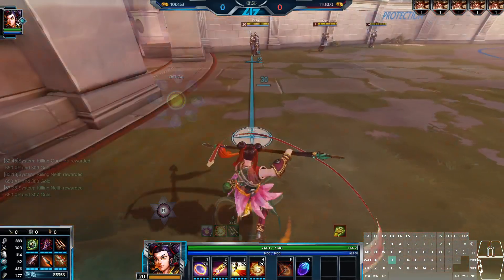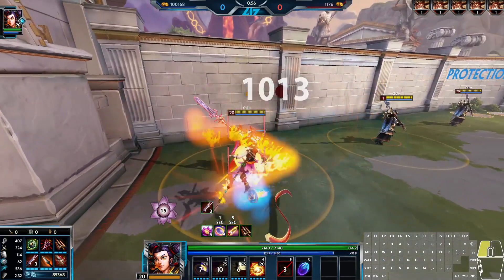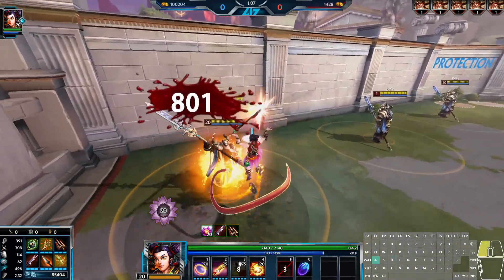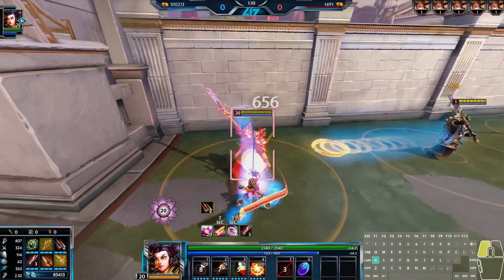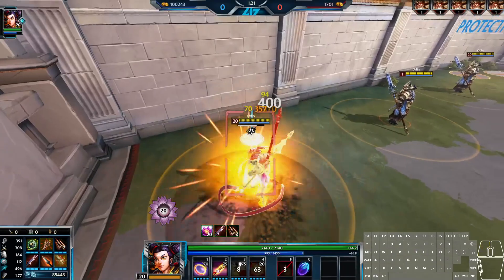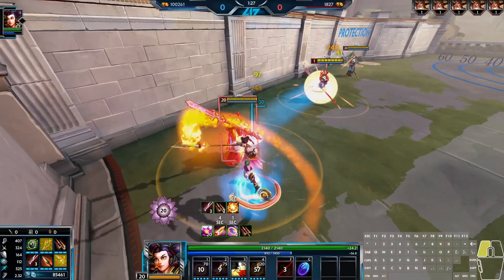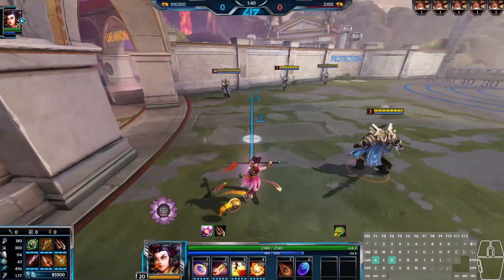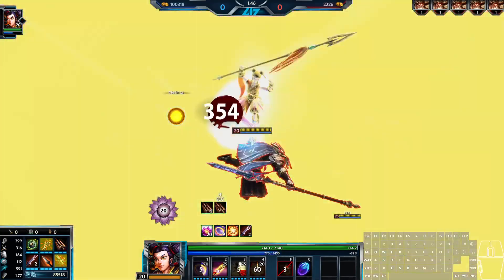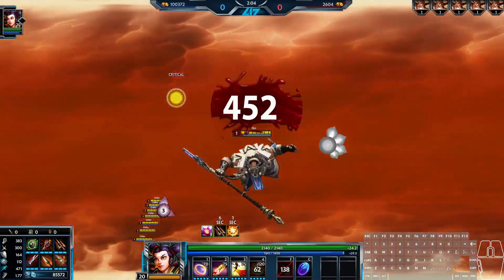Let's go through some combos. One, three, basic attack. Three, basic, one, basic. Three, basic, ultimate — you typically want to skip the basic attack in the late game just to get it off, then chase with one, two. One, three, basic, ult. Blink, ult, one, basic, two, basic, then chase with the sash.